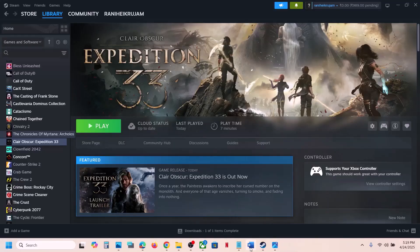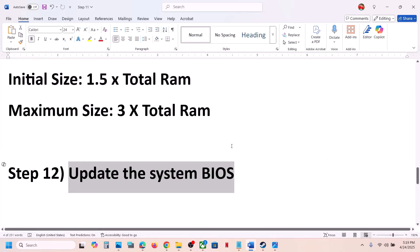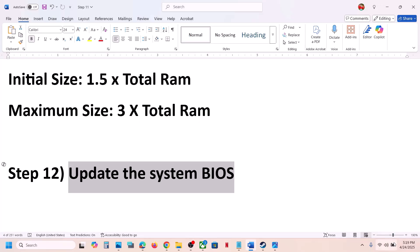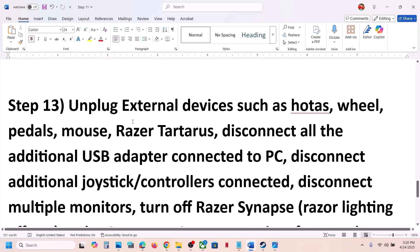The next step is to update the system BIOS. Go to your system manufacturer's website — Dell, Lenovo, etc. — select your model number, and update the BIOS. For laptops, make sure the battery is above 10% and the AC adapter is connected. During the BIOS update your system will restart — do not unplug the power cable. After the BIOS update, log into the computer and launch the game.